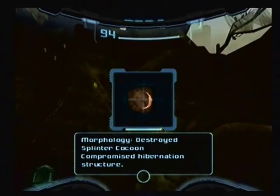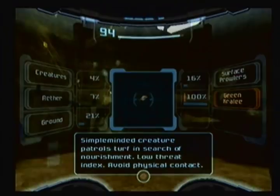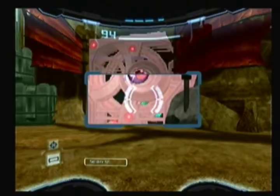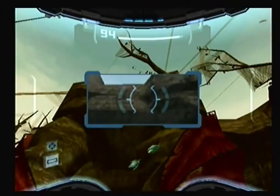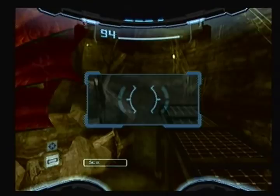Only remnants of the cocoon shell remain. At least that thing is very destructible. It seems there's a lot of enemy entries over here, like maybe above me. I hate that you have to keep switching visors to scan stuff. I wish it could be a little bit easier than it is normally.